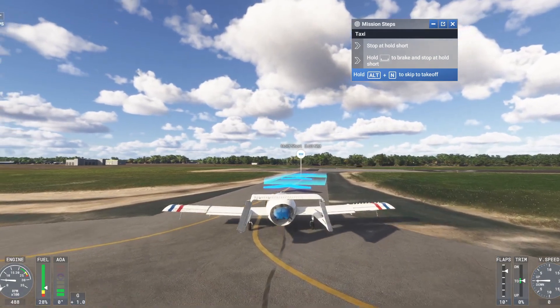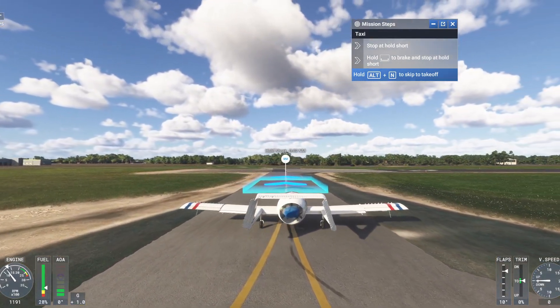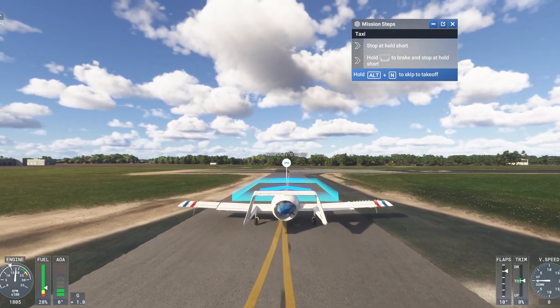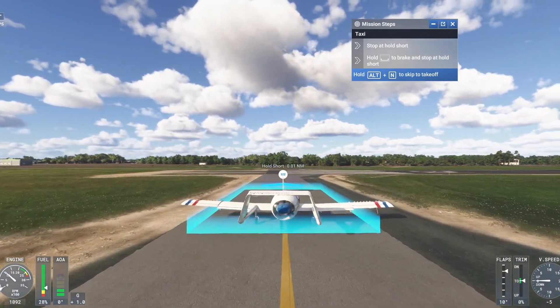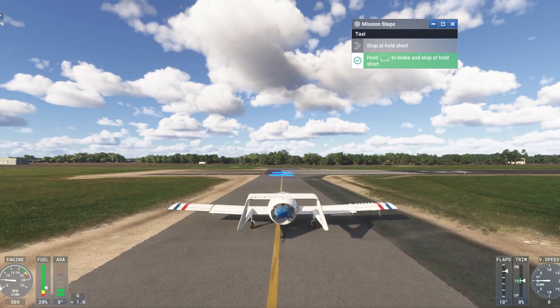In the new 2024 simulator there are effects from your tires — there's a wear and tear system. If you brake hard like that you can definitely see the effect of stopping on the tires.